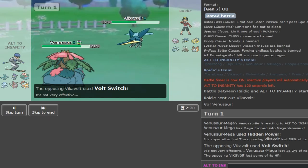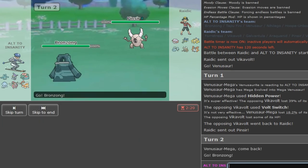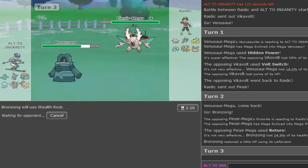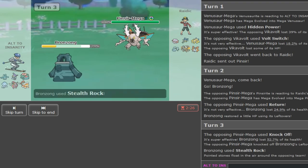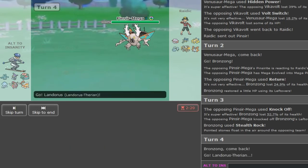The Vikavolt switches out. Now if he brings in Volcorona I'm forced to respond. Pinsir is a really huge threat. I think I'm forced to go to Bronzong - Nihilego is too important to keep healthy for Volcorona. This is really scary. I just want to get Rocks up, or a Gyro Ball - but Rocks are more important. He has Knock Off on his Pinsir so call it a counter team. I lose my Bronzong here.